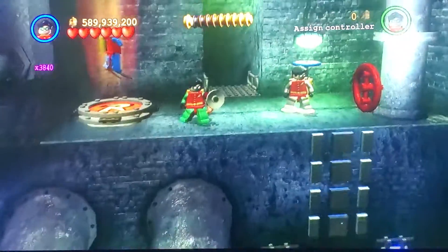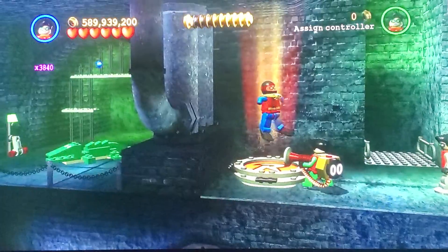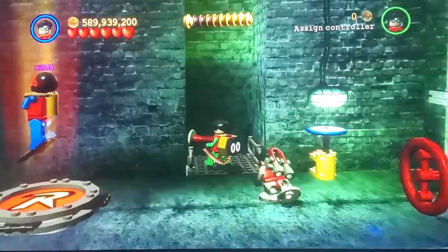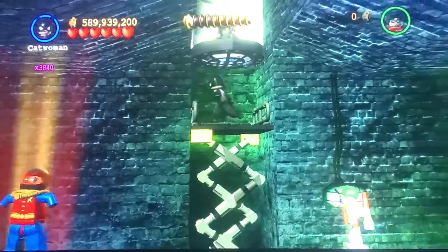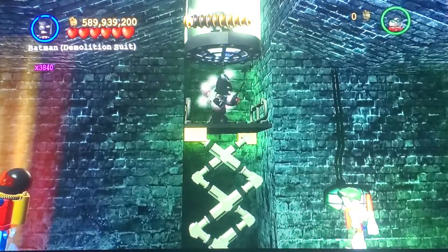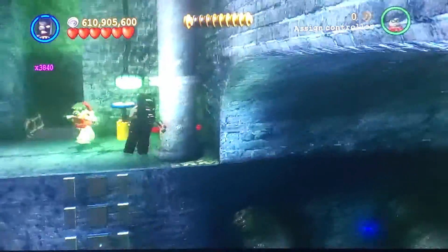Okay guys, so now we are up here. What we basically did is we built up that crocodile and pulled that lever, which opened up this thing pushing down the box. Now we need to stand here and they will stand there. And there we are - there's our ninth minikit.